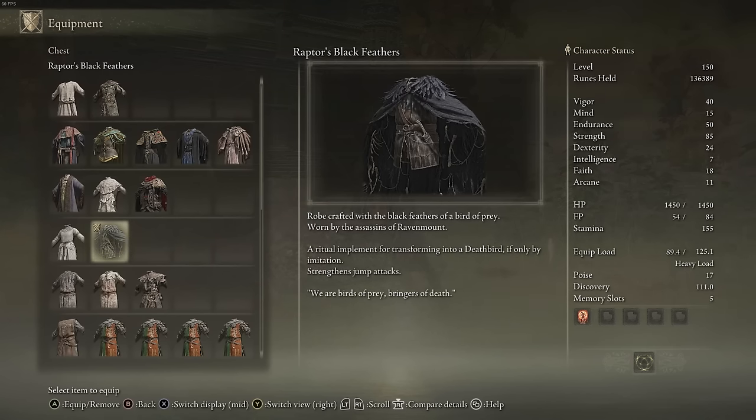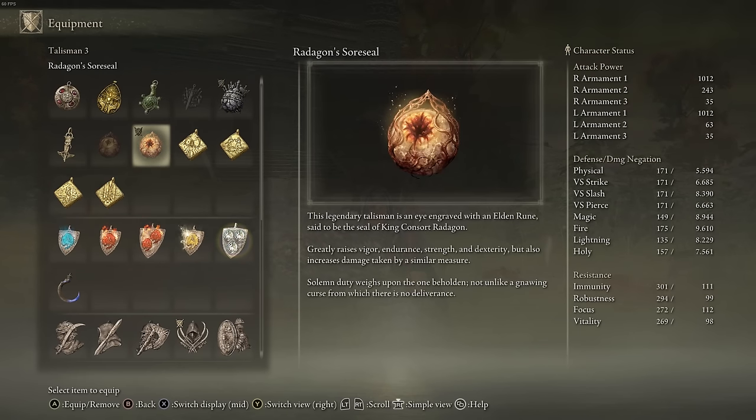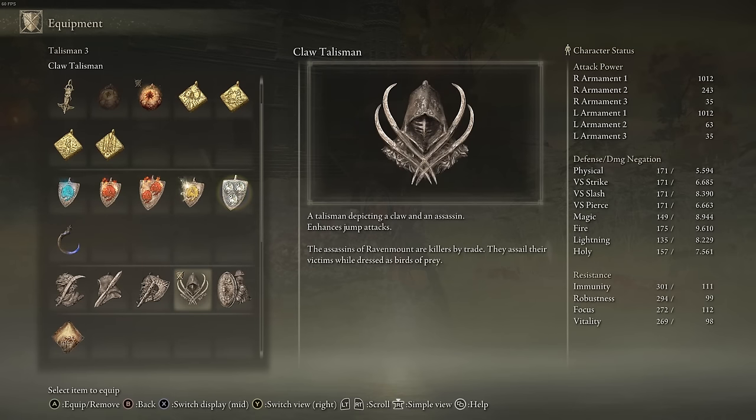For armor choice: Raptor's Black Feathers for increasing your jump attack damage. For talismans: Jar Talisman, because come on, you're carrying 2 big hammers — you don't want to break your knees. Sword Seal of Radagon for additional stats. Claw Talisman for increasing our jump attack even further, and yes, it does stack with Raptor.